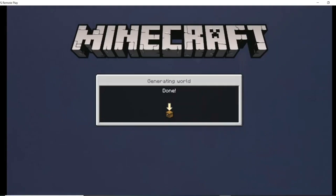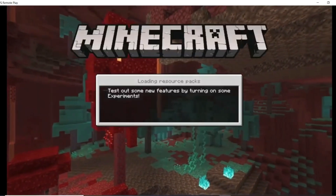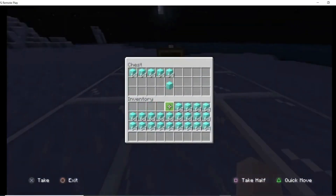Now we're gonna look at our chest and we're gonna save and wait. Before doing duplication glitches, just make sure to always make a copy of your world, like I am right now. And then we're gonna load back into the world, place in all of our items, and then save and then close application.